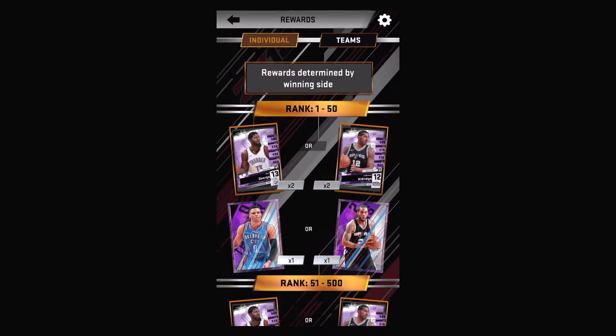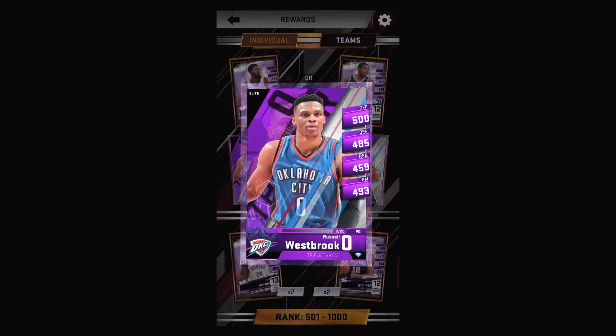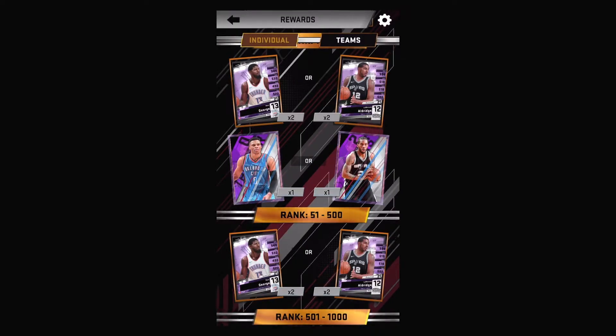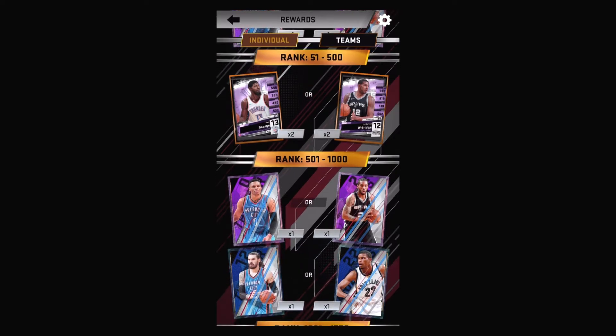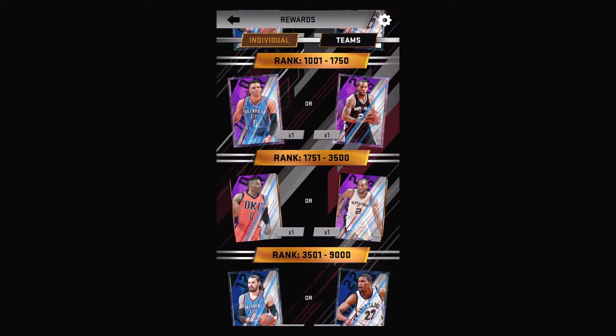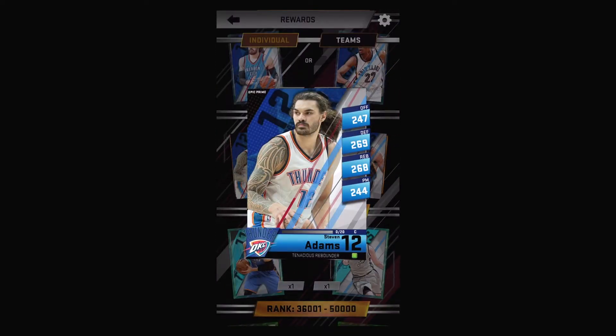For the two champions, we got Paul George for the Thunder and then LaMarcus Aldridge for the Spurs — can't click either one of them, so can't blow up the card. Then we got a Russell Westbrook foil card and a Kawhi Leonard foil card. I definitely want that Kawhi Leonard — I bet that card is really nice. For the epic primes we got Steven Adams foil and then Rudy Gay foil card.